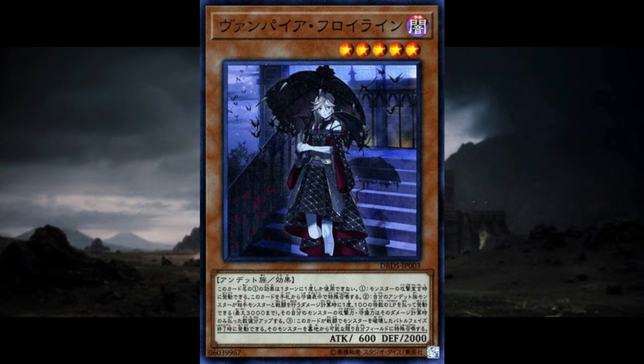Vampire Fraulein's initial stats look god-awful, but don't be deceived — she'll lay the smack down. You can special summon her from your hand whenever any monster attacks, so you never have to worry about fielding her. Any time any zombie battles, you can pay life points in multiples of 100, up to a 3000 point cap, and that zombie gains attack and defense equal to that amount for that battle only. This makes for an excellent monster to add off of Familiar, giving you a battle trick that can let any of your zombies body just about anyone.